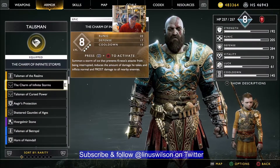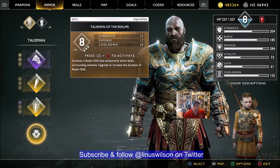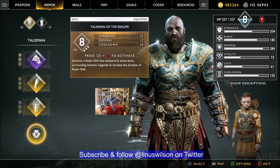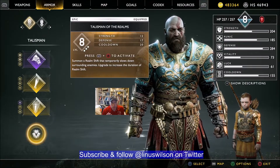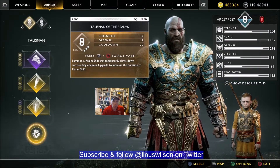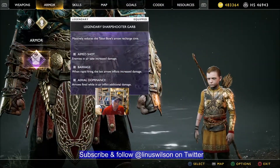We're going to switch between heavy and light runics on the legit way, and we're going to have relatively low cooldowns because of what we put there. The talisman we're going to use is the Talisman of Realms for this fight, and the way we're going to use it is mostly not to attack her but to get health. She does drop health, at least if you're playing on default mode. The problem with her is that she has about three times more hit points than all the other Valkyries, so if you were just barely beating the other Valkyries, you're going to struggle with her.